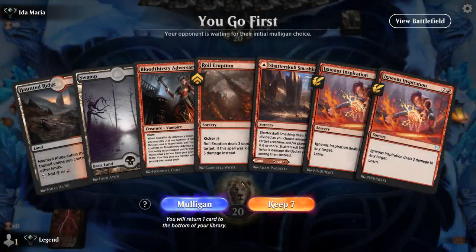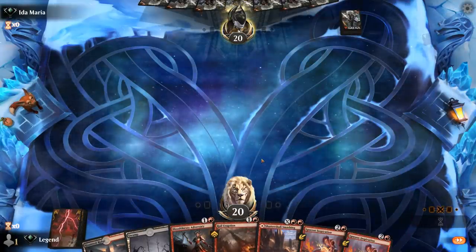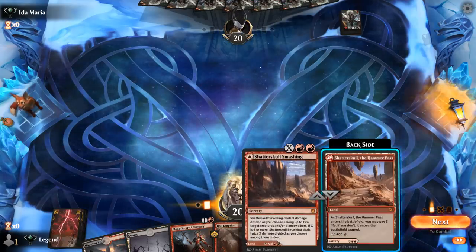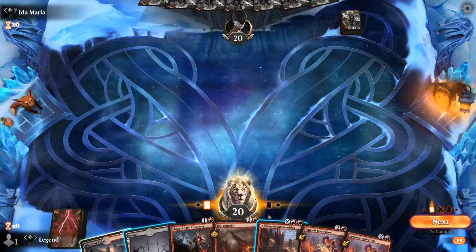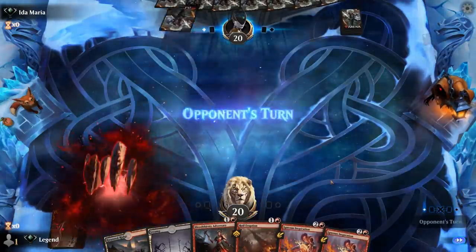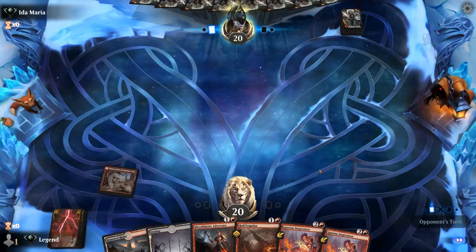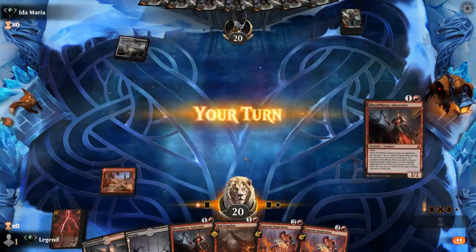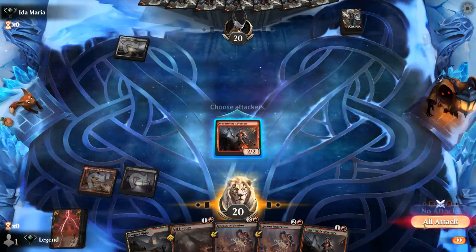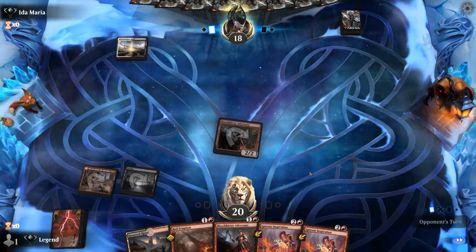We're on the play with a keepable hand. Probably just play this tapped and hang on to Smashing in case we draw more lands — or play it tapped and have access to a turn 3 Ridge without costing ourselves 3 life in case we're up against an aggressive deck. With double Inspiration I have a lot of ways to spend mana so an extra land will be useful. Opponent is Black-White.